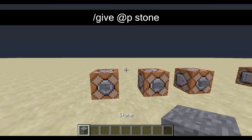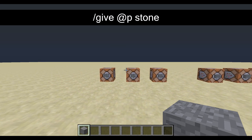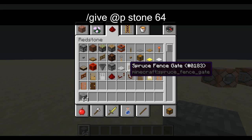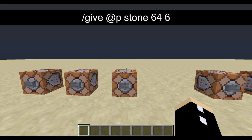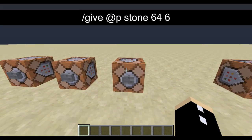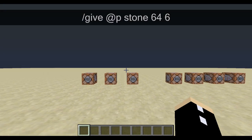This command here gives us stone, and as you can see all you have to do is do forward slash give, the nearest player, and then type in stone after that. If you put a number next to it, it specifies how many — in this case 64 stone. And if you put another number next to it, that's the damage value, which I've covered in another episode. I will link you guys to the tutorials page as I do every episode in the link below — so there we go, I can get myself 64 polished andesite.